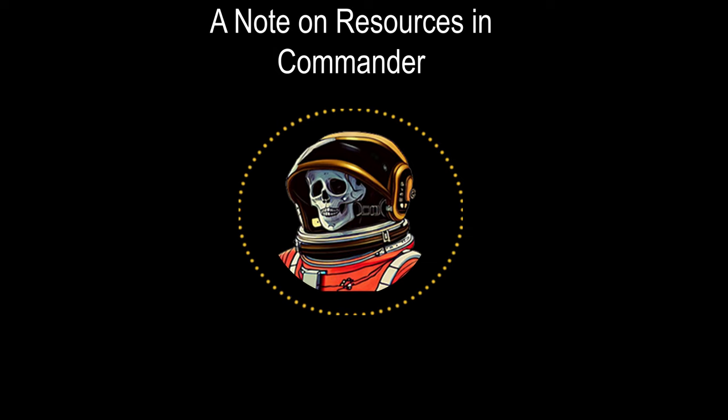Tangible resources include life, mana, permanents in play, and cards in various zones such as libraries, graveyards, hands, the command zone, and exile. Tangible resources are used to advance a deck's game plan, which may include the creation of abstract resources. Tangible resources can also result in things that improve current tangible resources such as card draw, card selection, mana filtering, life gain, etc.